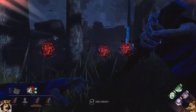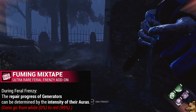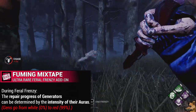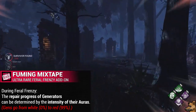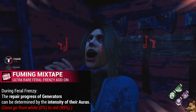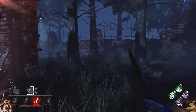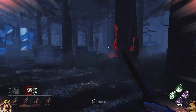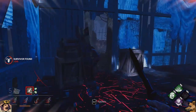The Legion's final add-on and final ultra-rare is Fuming Mixtape. Fuming Mixtape will make it so that while you are in Feral Frenzy, the repair progress of generators can be determined by the intensity of their auras. This is pretty much the same as the Wraith's ultra-rare add-on, except you can't just go in and out of Feral Frenzy as easily as the Wraith can cloak and uncloak. Any generator that hasn't been touched will show up with a pristine white aura, and the aura will slowly grow more red until it is completed. The only real issue is that when you trigger Killer Instinct by hitting a survivor while in Frenzy, you lose the ability to see the auras of generators. Behaviour maybe didn't really think that one through all that well.